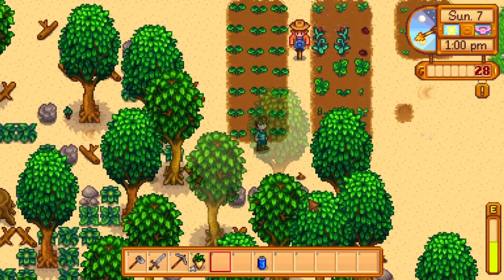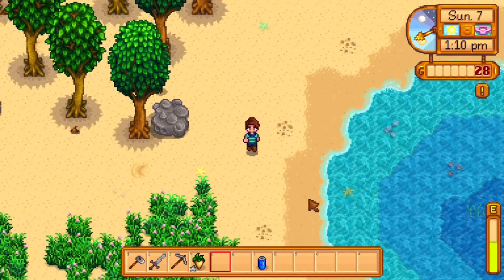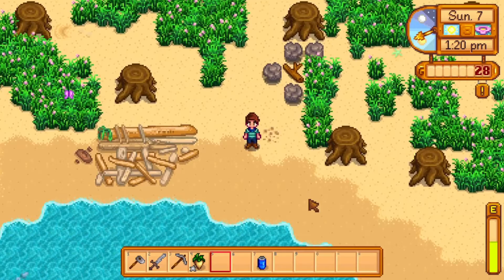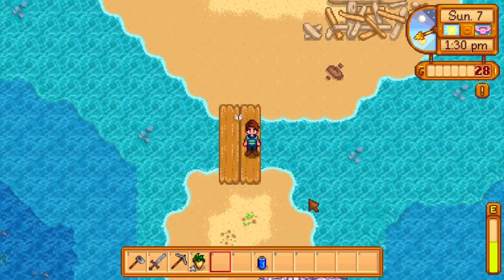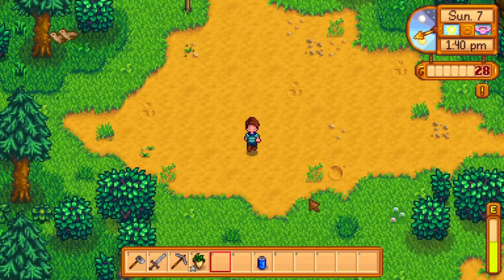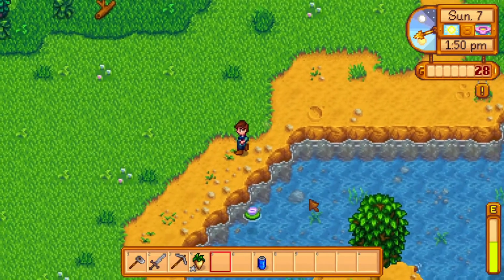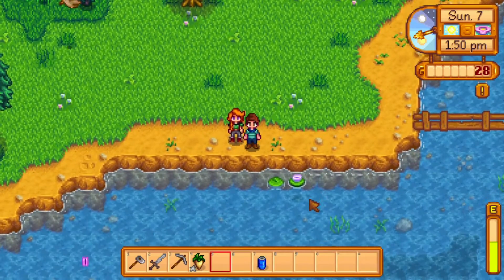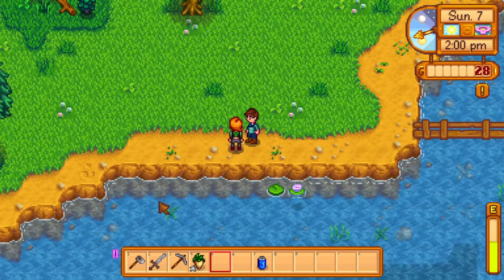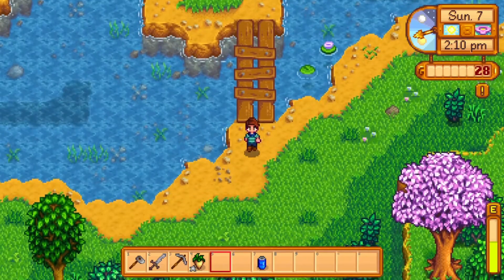We are going mining. However, I'm going to take the long way around to check for forage like spring onions. We have to talk to Mayor Lewis and find Sam — Sam loves the Joja Cola, so if you can get him one of those you will increase your friendship with him for sure. I'm not going to go around the entire forest today, just want to get those spring onions. Well, here we have Leah — we might as well say hi. She says she's probably just working on one of her sculptures.